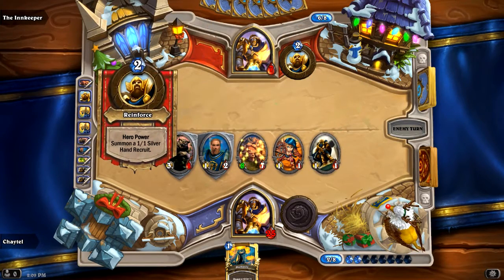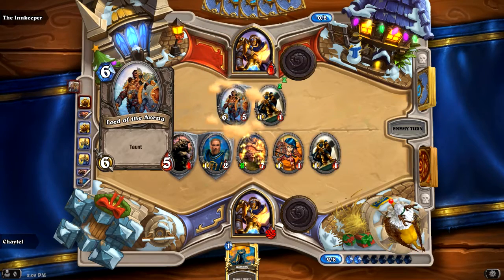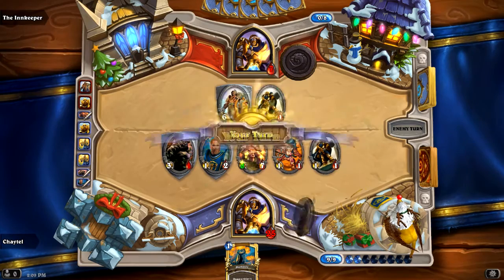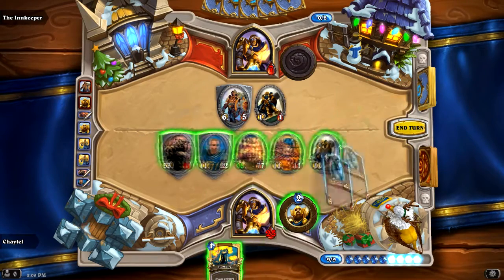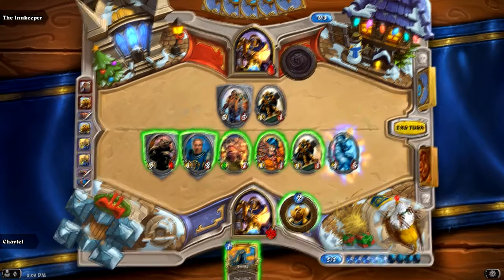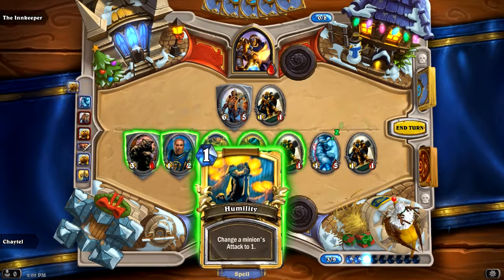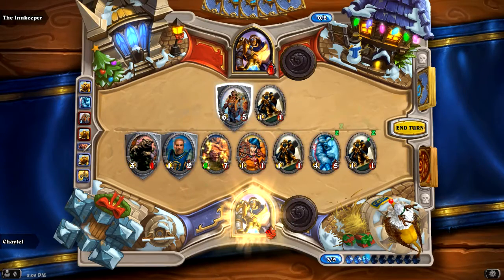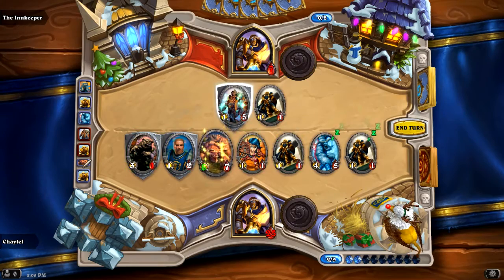Now he's pretty strong, and if he doesn't kill him, he's pretty much dead because he deals more damage than he has remaining life. That's a very tough guy - 6 attack, 5 health with Taunt. Let's play this guy because he's just a good character. Get another Recruit. I can, however, change his attack to 1 with this spell. Now he's not as much of a threat - I don't mind taking 1 damage.